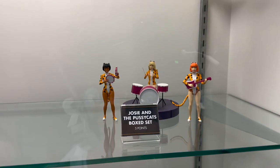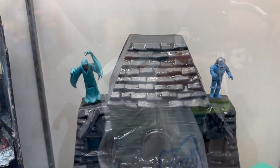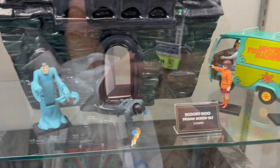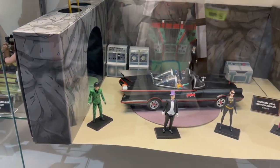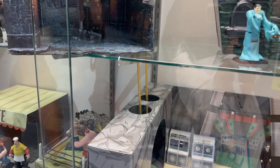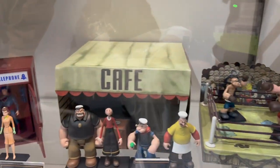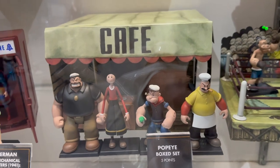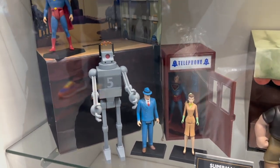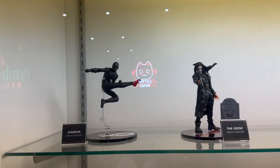Over here we have a Josie and the Pussycats set — I believe this is the first time we're seeing this as well. Down here we have this Scooby-Doo haunted mansion, which is already out; it comes with the ghosts, the kids, and the Mystery Machine. Then we have the Batman '66 cave, which has been out for a while — a massive set with other portions when you turn it around. We also have Popeye sets, including a boxing set with Oxheart, a box set with the cafe and main characters, and a really awesome Superman and the Mechanical Monster set from the classic cartoon, which comes with a phone booth so he can change.